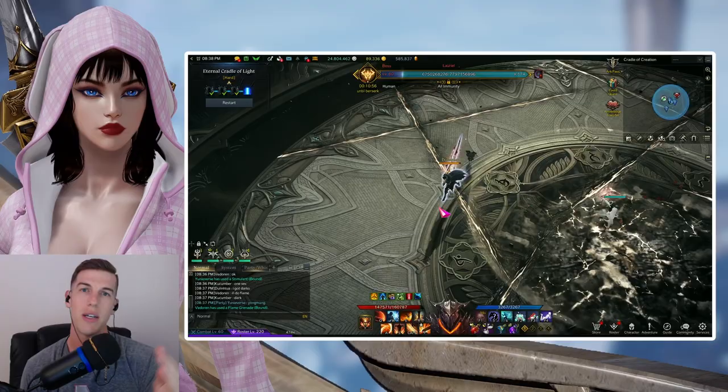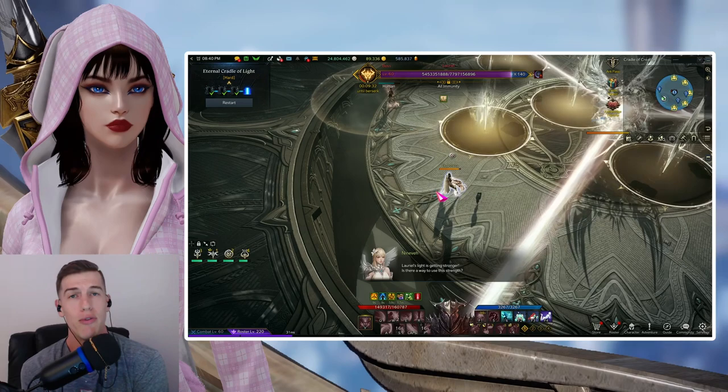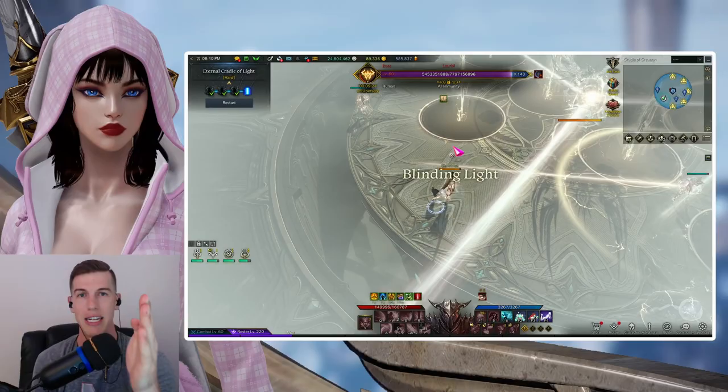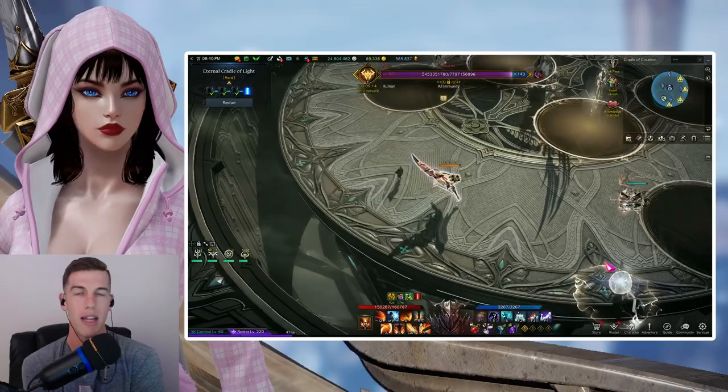At the 140 line mechanic, where you beam the light to each other and eventually stagger the boss, the best thing you can do is not look at the boss because you will be blinded. If you keep getting blinded, it's because you're not looking toward the outside of the map. Look outward until it's your turn to direct the light to the next person. Put the light a little bit in front of the next person so they can run up to it, since some classes auto-attack and consistently move forward.